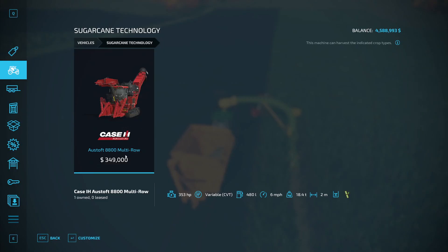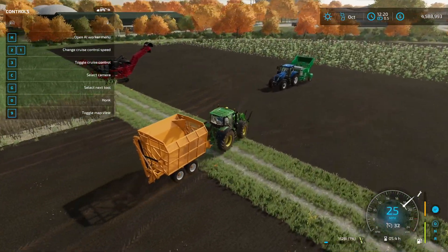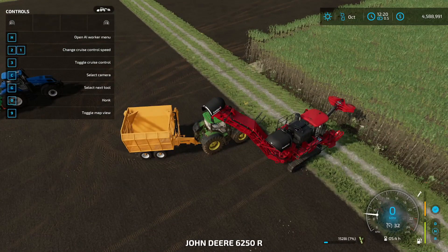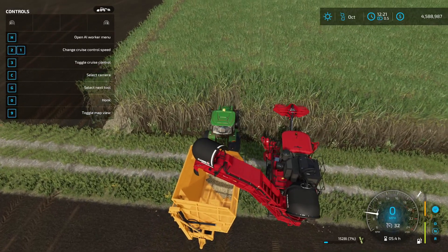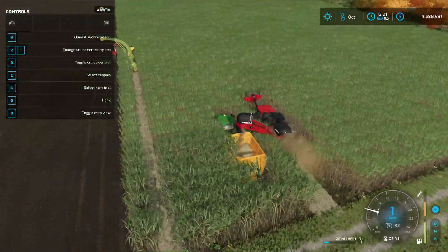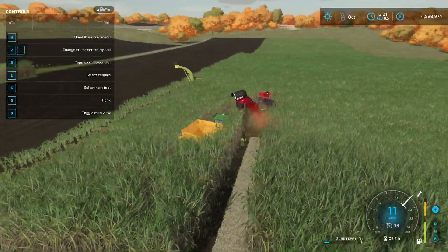We'll look at the harvester under vehicles. It's still under sugarcane technology and it's the only one there. It is very expensive, but it is multi-row and a lot easier to use. It also has a pipe that you have to pipe out for it to work. You can see the pipe tries to find the nearest tipper. I have crop destruction off so I'm not actually going to destroy all the sugarcane, and eventually you'll get sugarcane coming through.